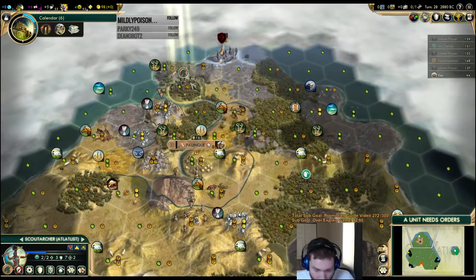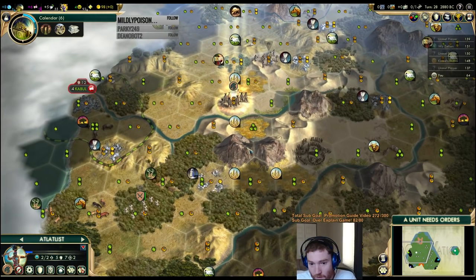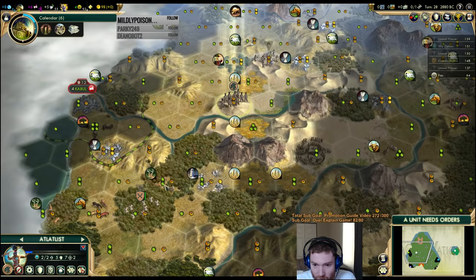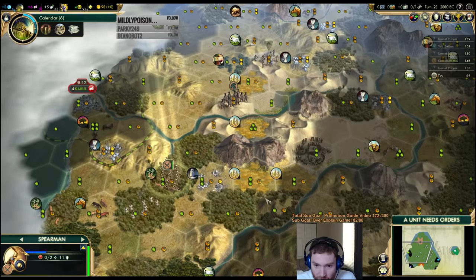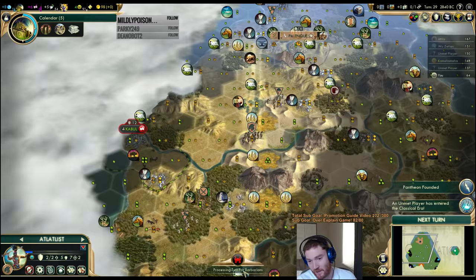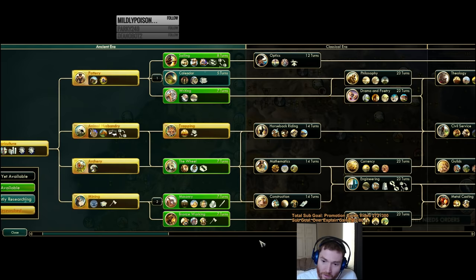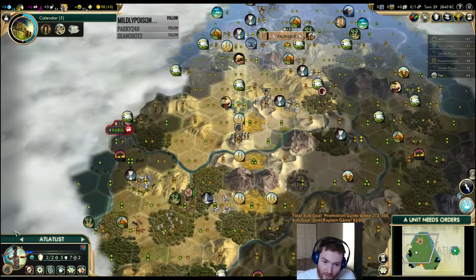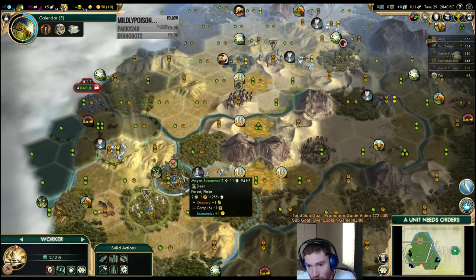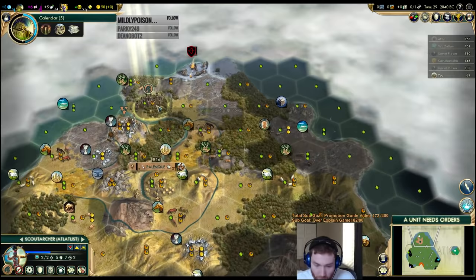Let's shoot the camp — I want it gone. Normally I'll keep the camp to farm experience, but not versus the AI; it's too much military early. Next turn we'll move here with the spear. The settler is not visible yet. I'm going to kill this camp. If that Chinese scout is around, the AI might take the camp — I can live with that. I don't want the barb to spawn and steal my settler if it's not escorted, so we're going to stay right where we are.